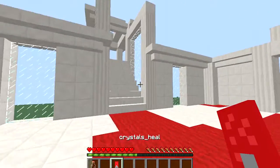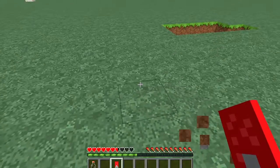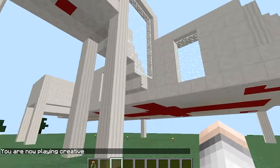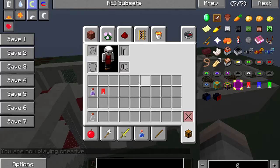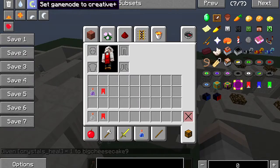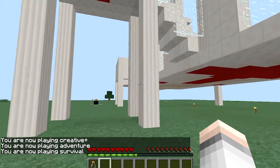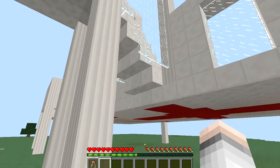The heal crystal is for getting your hearts back. Say you fell off a building, took some damage — you eat it and boom, your hearts are back. We did some testing by dropping from a higher height, and it looks like it gives you about five or six hearts back, which is pretty cool to be honest.